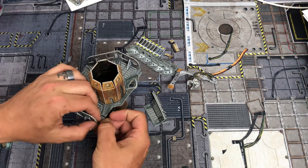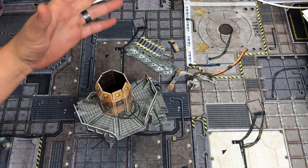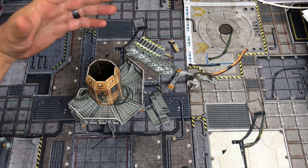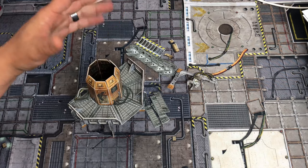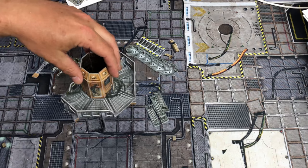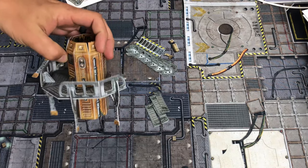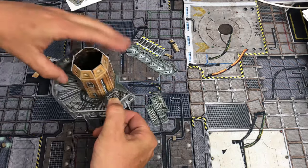Remember, this stuff is paper — it's thick cardstock, basically counter material. Keep that in mind when you're putting all this together. So we've got that done; I'm gonna tack a little glue on that in just a minute. I think we can get that one down just a little more — a little glue will take care of that. Now we've got to get our staircase.